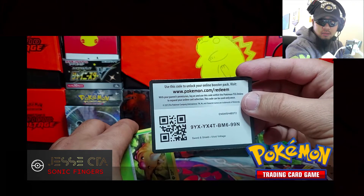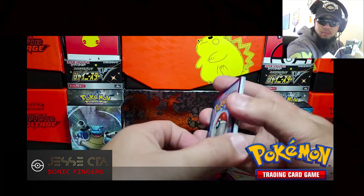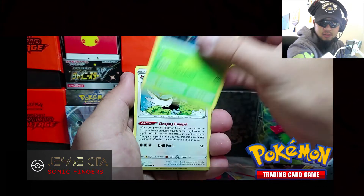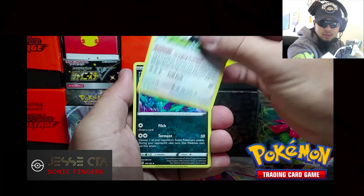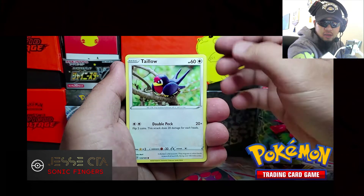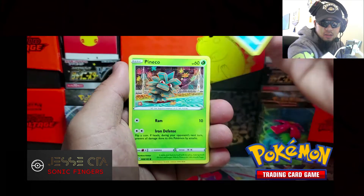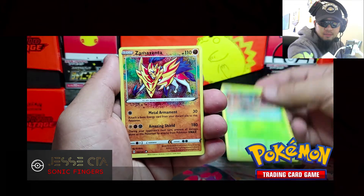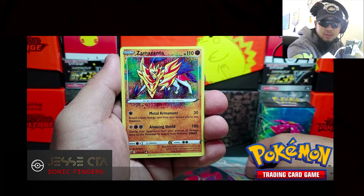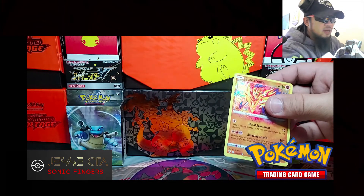Code card. We got Delmize, Trumbeak, Sableye, Weedle, Talonflame, Sandile, Oshawott, Pineco, and ooh — Amazing Rare Zacian! Nice pull. And a Flareon — nice. Let me go ahead and sleeve that one up.